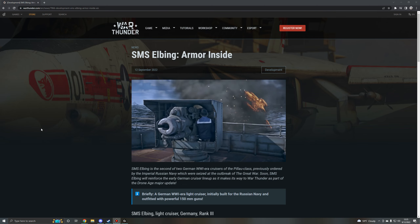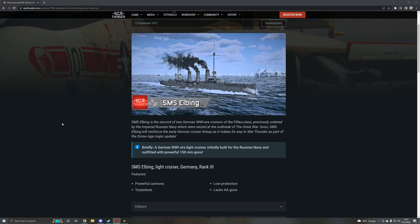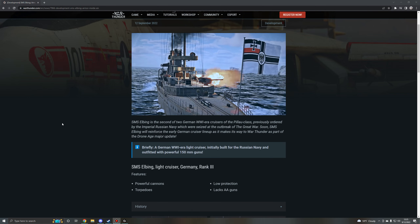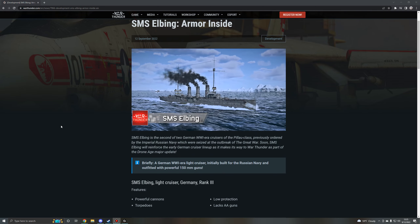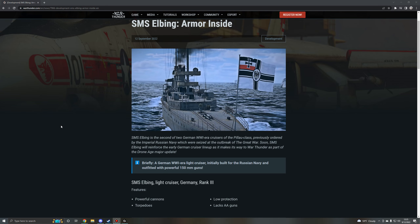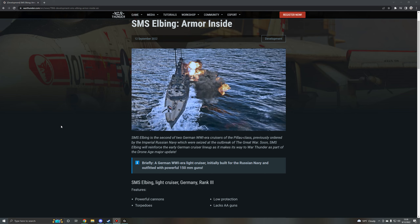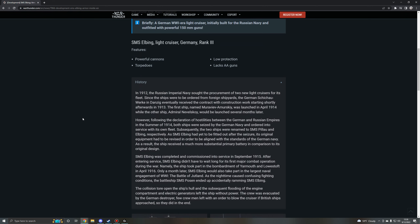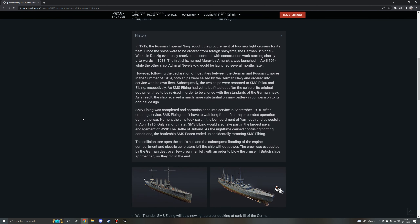Hello everybody and welcome to another War Thunder upcoming content video. We've got another Naval Forces video today on the 12th of September 2022. This is a new light cruiser for the German Blue Water Fleet Tech Tree, the SMS Elbing. It is the second of two German World War I era cruisers of that class, previously ordered by the Imperial Russian Navy and seized at the outbreak of the Great War. SMS Elbing will reinforce the early German cruiser lineup as part of the Drone Age major update.